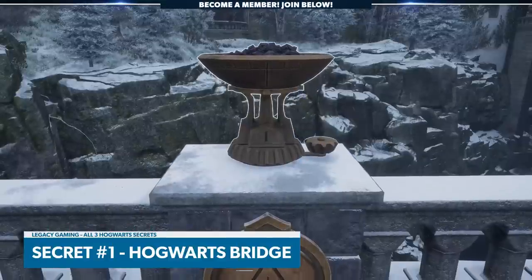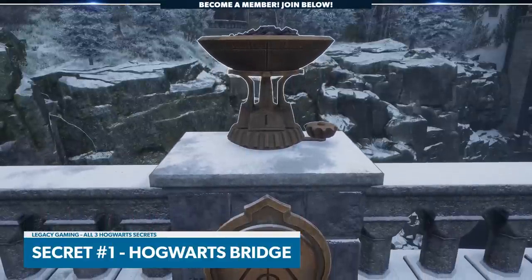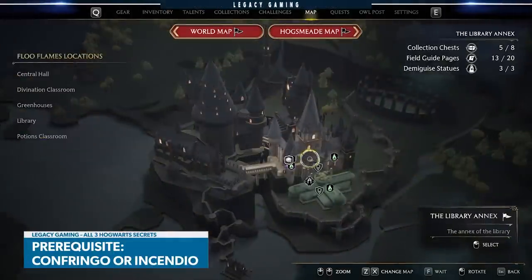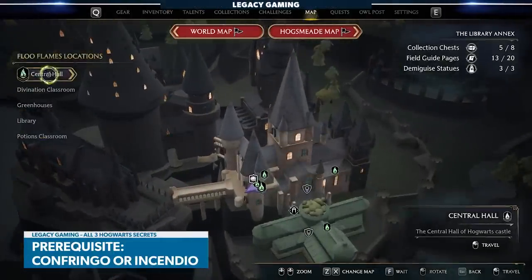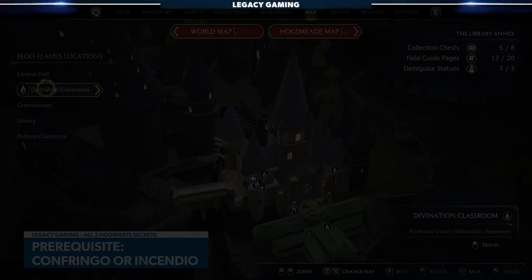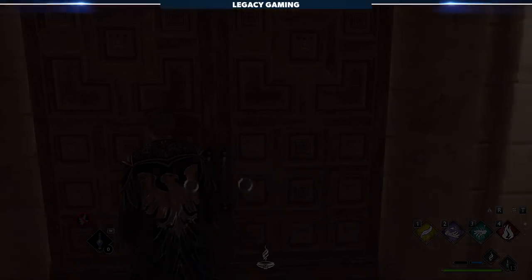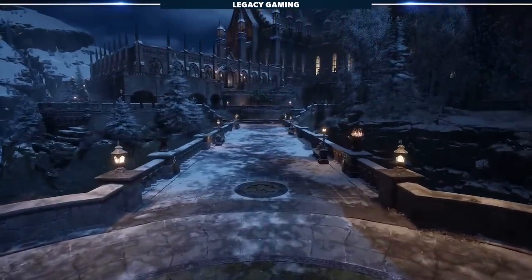Let's start off with the simplest of the three secrets that only require one early spell and a reasonable memory. For this, we'll need the Confringo spell. On your map, select the library annex and use the Divination flue point. Run down the stairs to the main hall and head out the large door on your left. Behold the bridge and the setting of Hogwarts' First Secret.